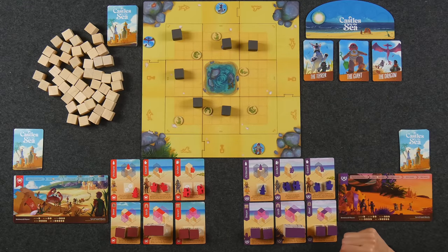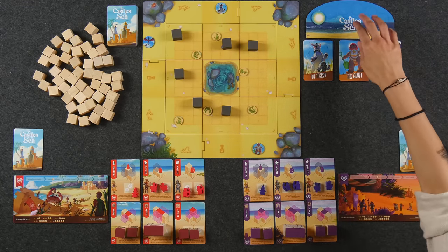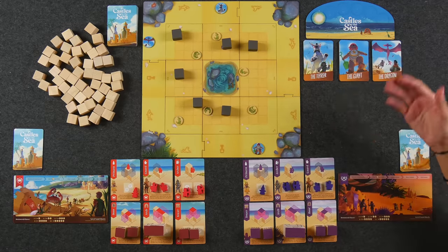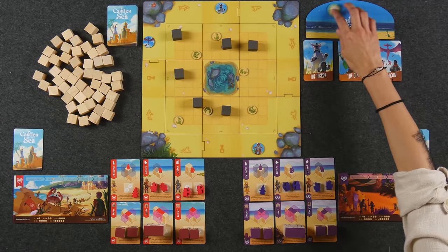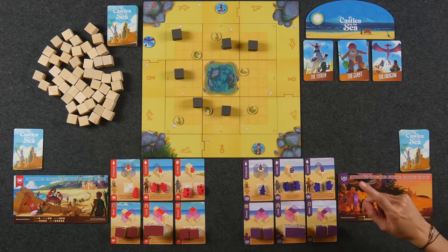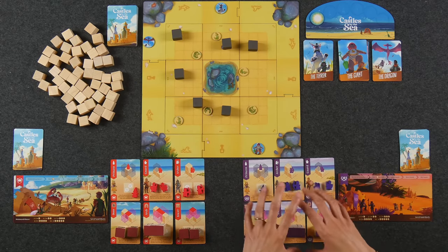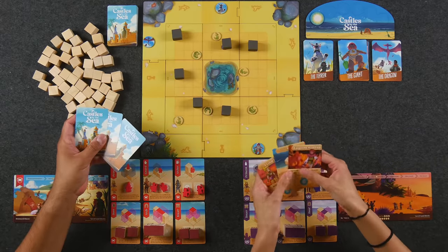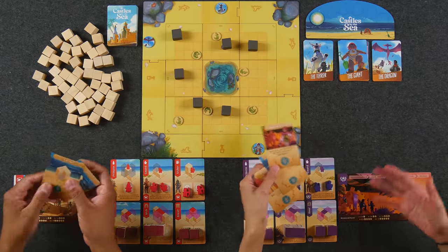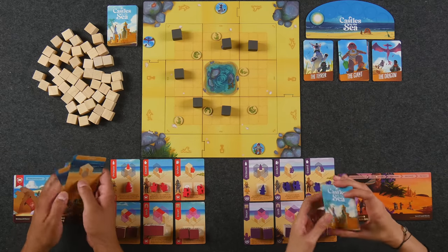A two-player game is played over the course of six rounds, as you can see by our round tracker over here. This is dependent on the number of players — if you're playing with three then it's one less, and four it's even less. Each round, each player is going to take one turn consisting of gathering sand blocks and placing them out onto the board in order to build out our own personal pieces. Each player starts the game with three castle cards, which are basically mid-game objectives that you can try to complete. You can only complete two out of the three cards in your hand.